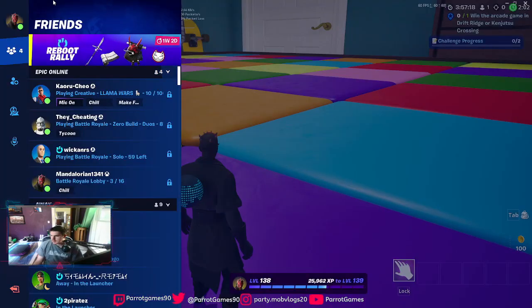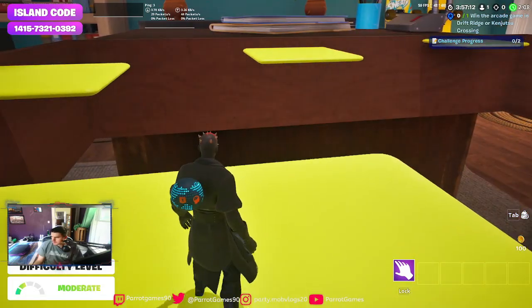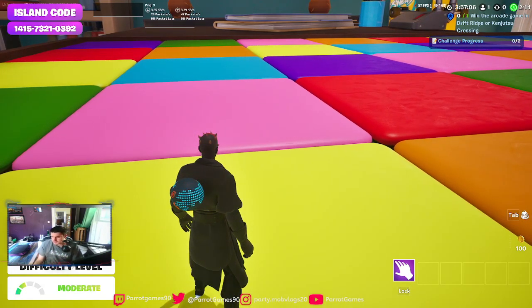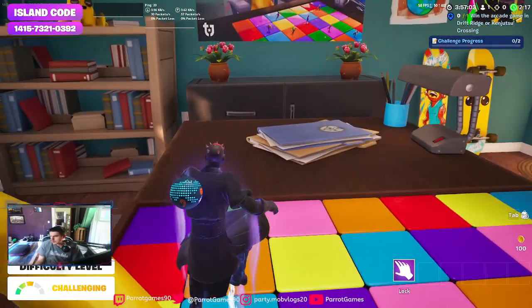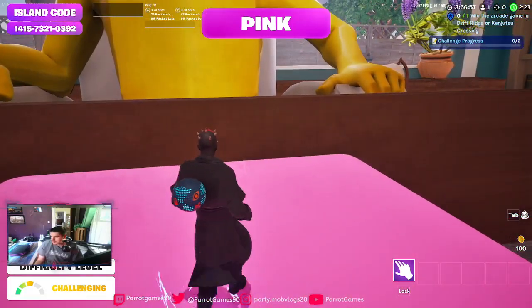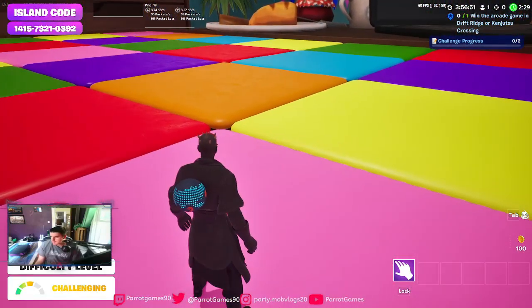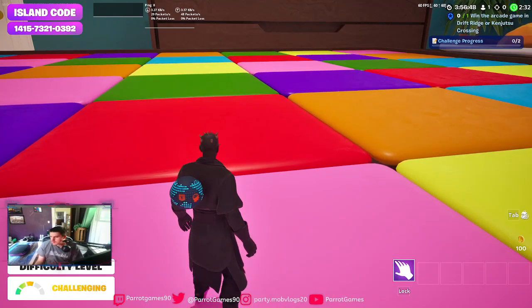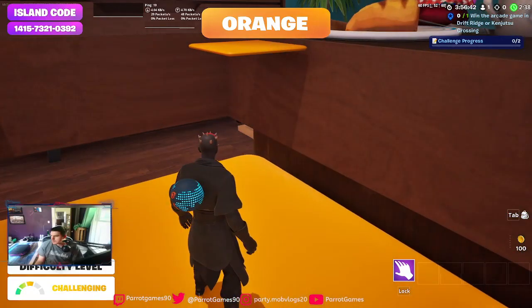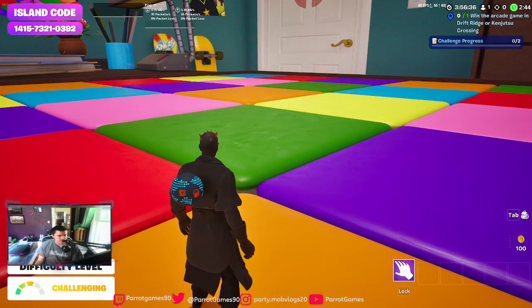The map code is right up in the corner on the left side of the screen. Whoa — now it's challenging, now it's challenging!